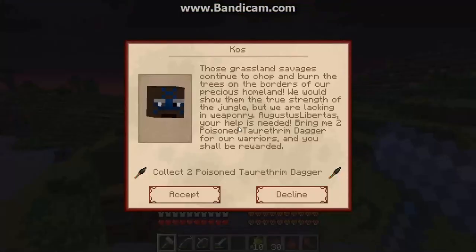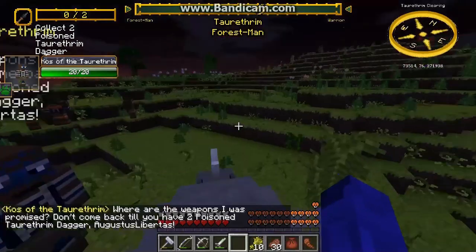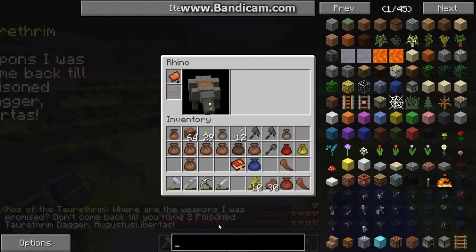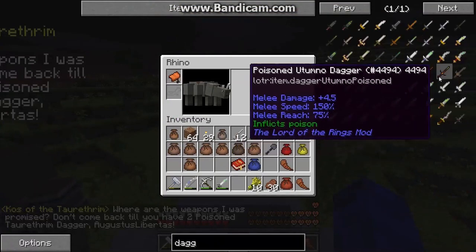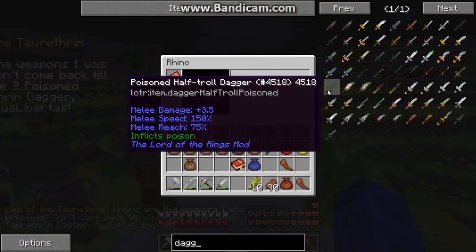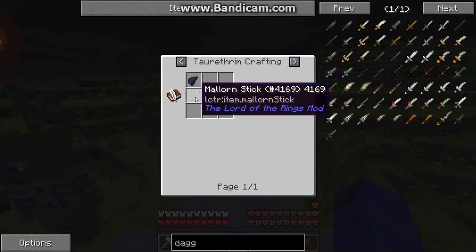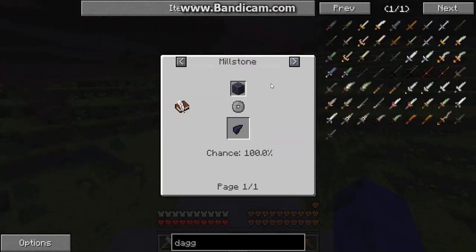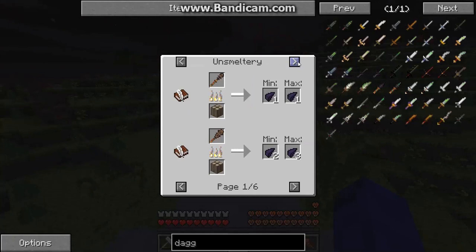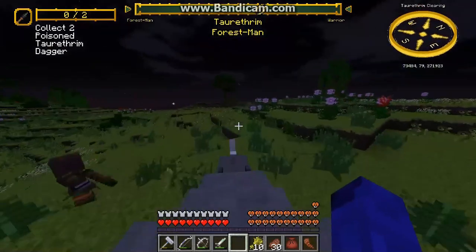Oh, a quest — collect two poison Tartham daggers. Tartham daggers require an obsidian shard and a stick. Where do you get obsidian shards? Obsidian gravel. Maybe it was a mistake to pick up that quest — we'll see.